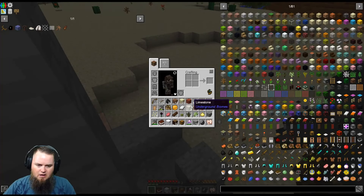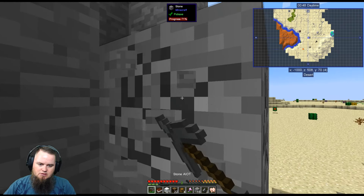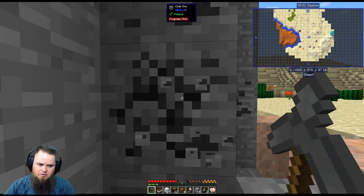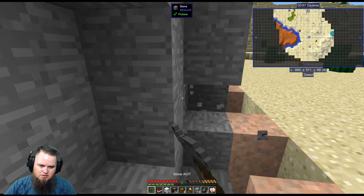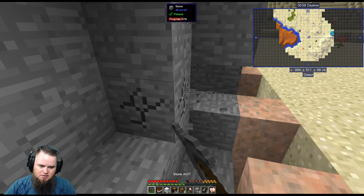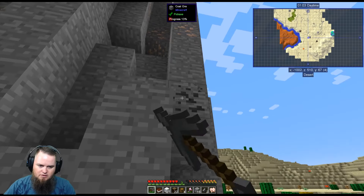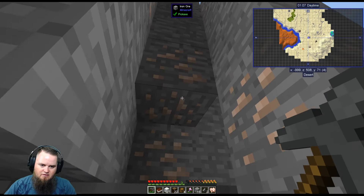We have no room for our iron — let's fix that. We're going to get rid of the siltstone. By the way, things like limestone and siltstone are considered smooth stone for a lot of recipes — keep that in mind. You don't have to cook cobble if you want smooth stone; limestone and siltstone work as smooth stone variants in their base form for certain recipes. Just a tip I figured out.